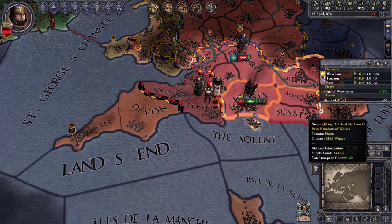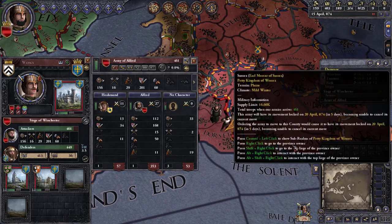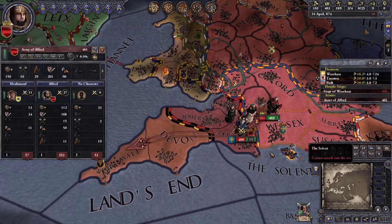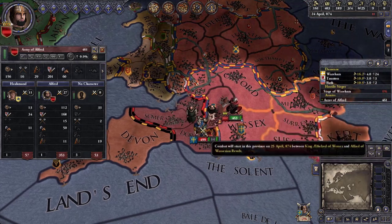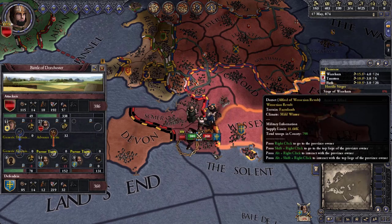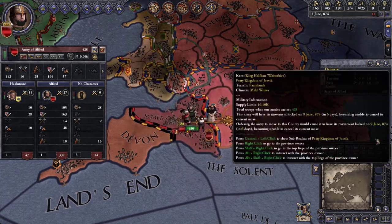Let's get out of here and into Cornwall. Half his army disappeared and we're going to try to attack him in Dorset. We are outnumbered a little bit but our martial skill is better so we should win. Nice — back down to zero war score. Let's go back to Wessex.